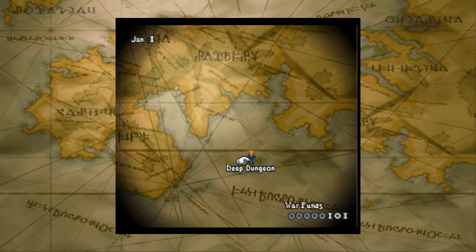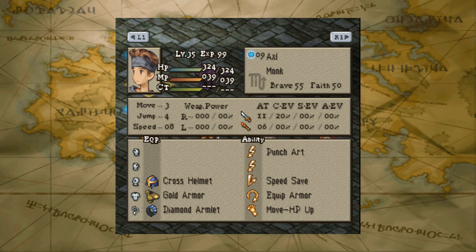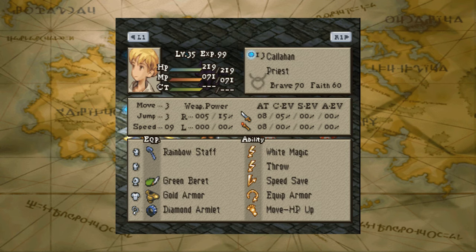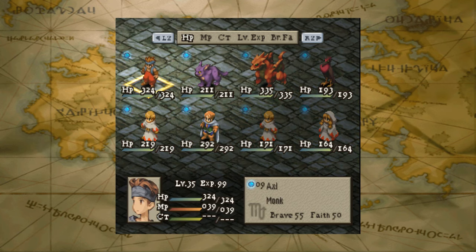Guns and Roses versus Phoenix Nine — interesting. Oh, monster team! Alright, Guns and Roses — I remember this. Welcome guys. Guns and Roses on top, Phoenix Nine on the bottom. Three priests and a knight versus three monsters and a monk — pretty interesting. Guns and Roses: Axel the Monk, Slash the Vampire, Duff the Red Dragon, and Izzy the Cockatouris. Phoenix Nine: Kelly the Priest, Lionheart the Knight, Spoon the Priest, and Lolina the Priest.